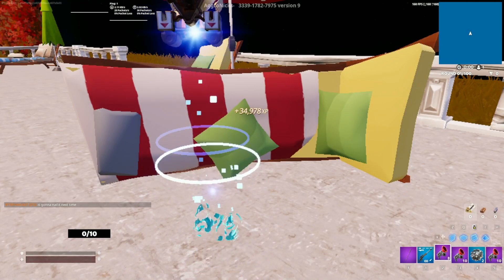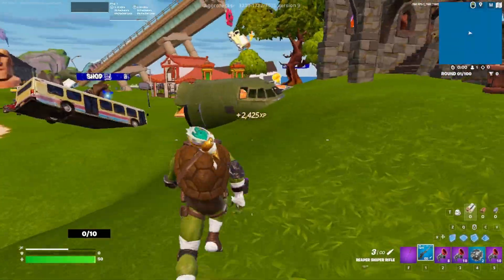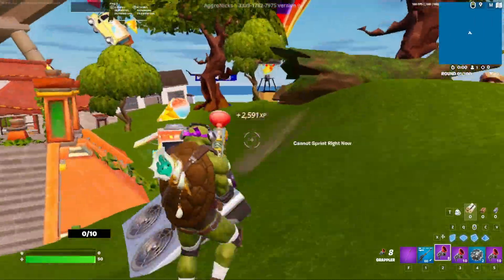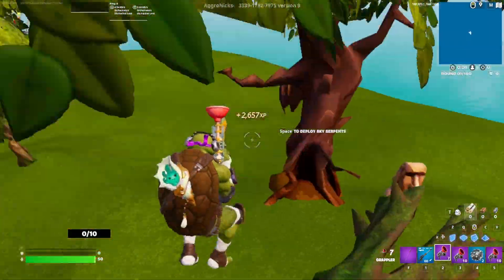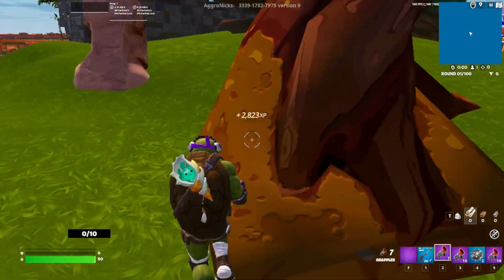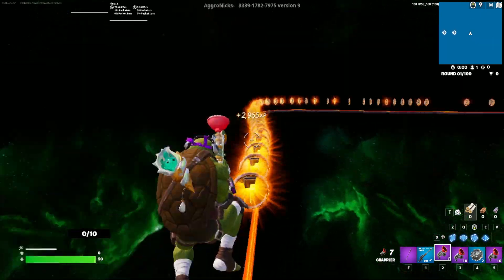Alright, one more extra boost here. You're gonna go over, find the shop, find this little pyramid. You see this tree back here — like the little head guy. Alright, emote and you're in.